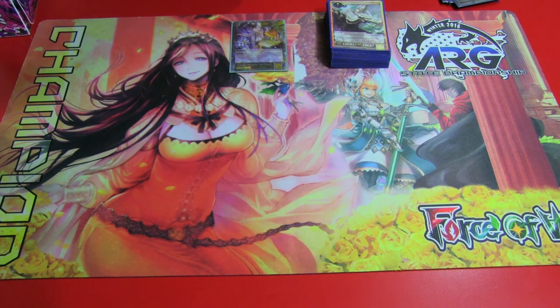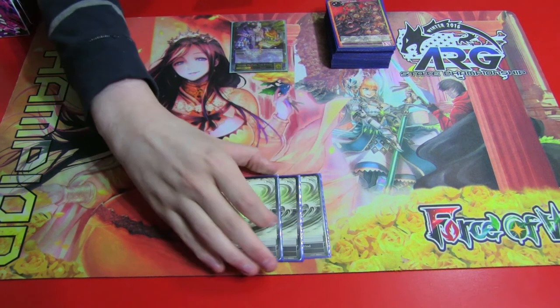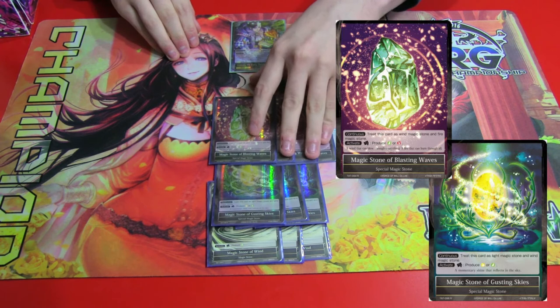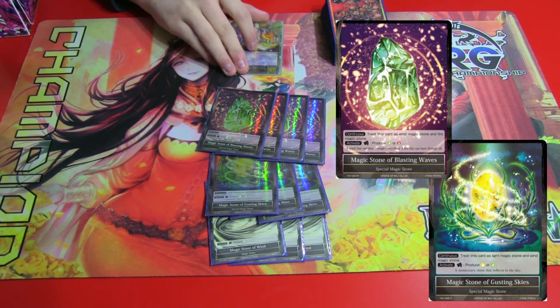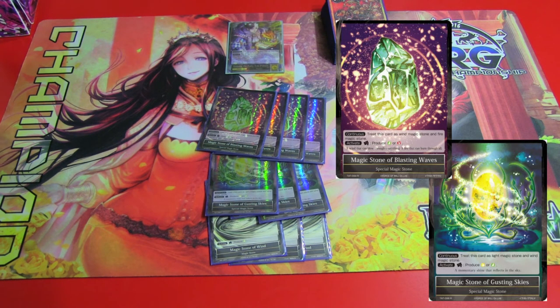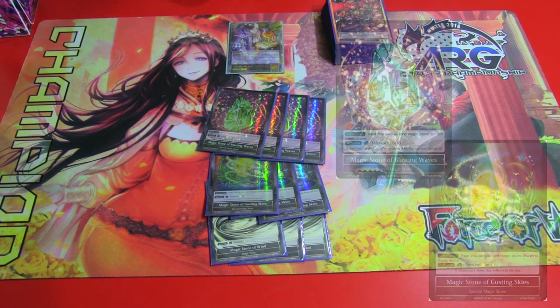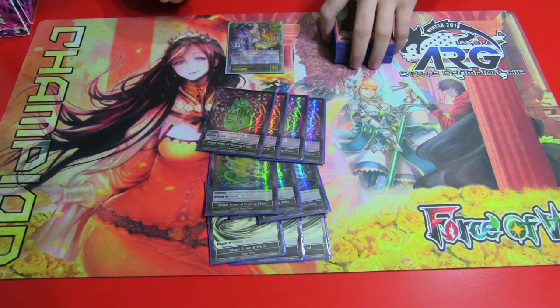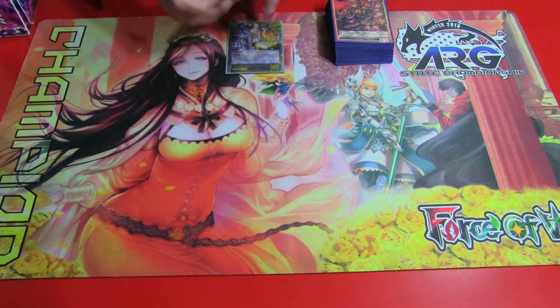So that's the 40 cards in the deck. For the stone lineup, got three Windstones, three Gusting Skies, and four Blasting Waves. The reason for not four Gusting Skies and two Windstones is because of Split Heaven and Earth. You ramp a lot with the deck, so you're getting up to six or seven stones very often, and part of that is because the deck kind of needs it. By having three Windstones, you'll be taking on average less damage from Split Heaven and Earth each game — 300 damage can make the difference between losing or winning. Four Blasting Waves is necessary because you need it for Bonsai Attack and for Magic Matchstick.